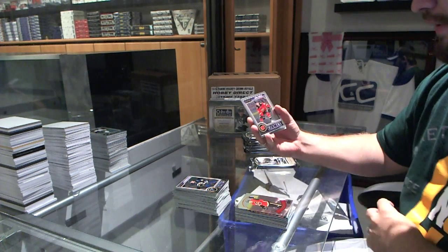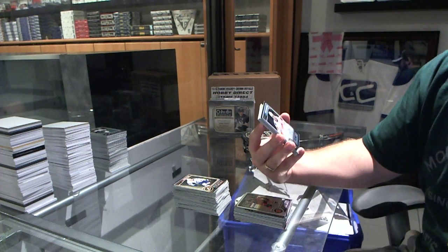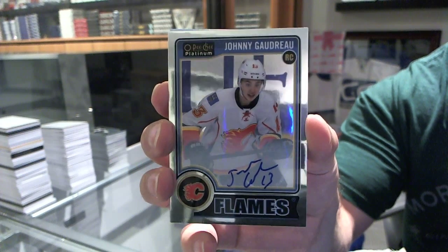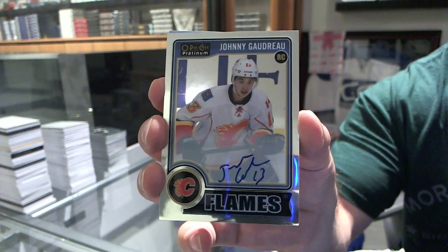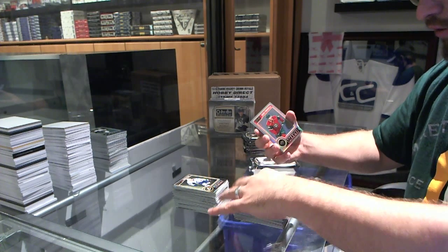We've got a rookie for the Calgary Flames, Josh Judas. We've got a very nice rookie autograph for the Calgary Flames, Johnny Goudreau. We've got a refractor retro of Yori Lotera for the St. Louis Blues. And a refractor for the Minnesota Wild, Jason Pommonville.